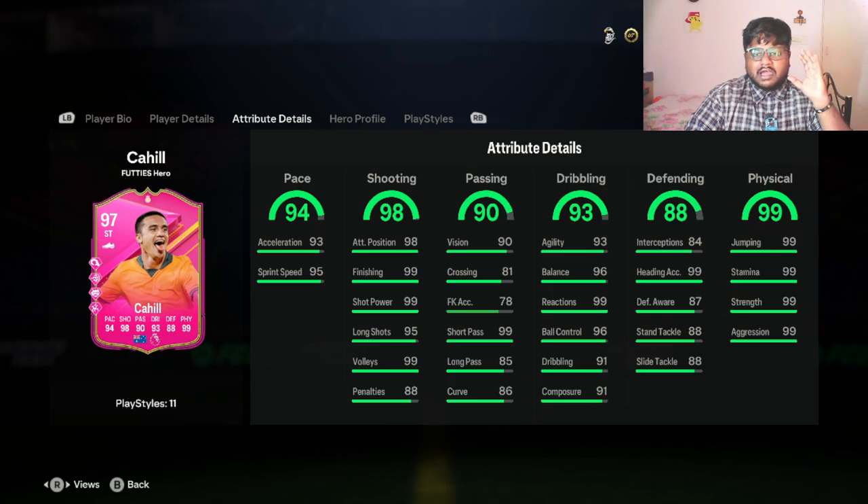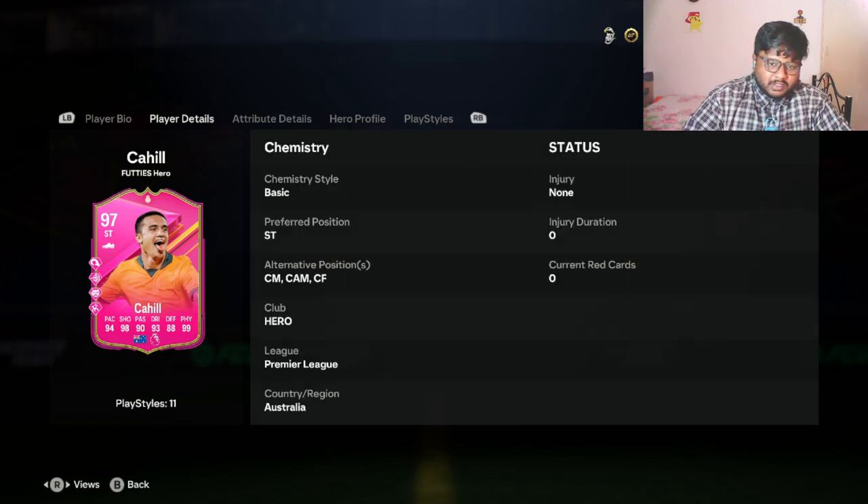Just looking at his stats on screen this card looks insane: 94 pace, 98 shooting, 99 physical, 88 defending, 93 dribbling, and 90 passing. He can be played at striker, center forward, center mid, and CAM as well, so these are great stats for a CAM or a midfielder card. You get 98 shooting, 93 dribbling, and 88 defense.